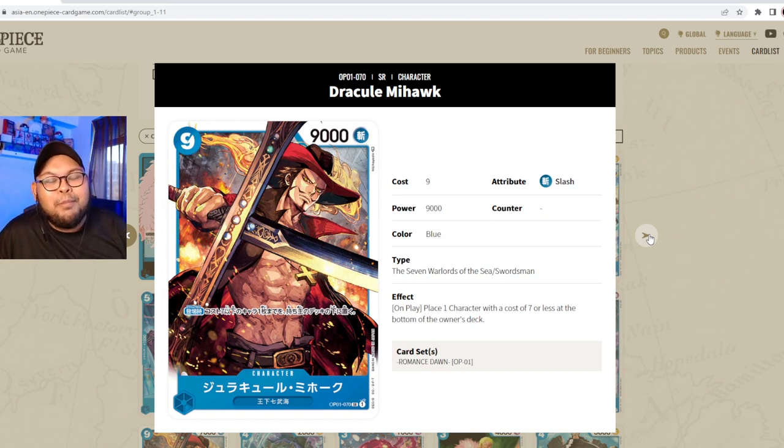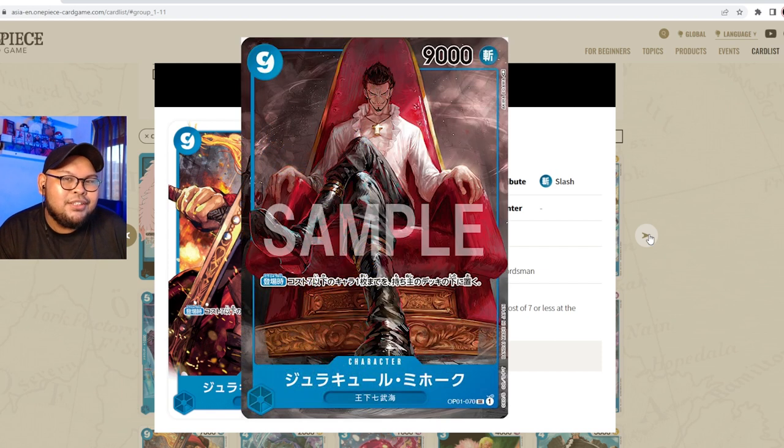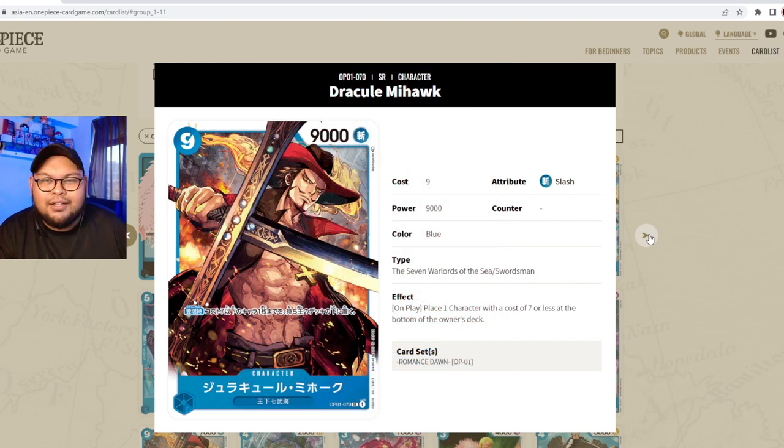Next we have the one and only Dracul Mihawk — nine cost, 9000 power, slasher attribute, Seven Warlords and Swordsman. His ability is: on play, place one character with a cost of seven or less at the bottom of the owner's deck. This is your top-end for a dedicated blue deck. There are so many targets at seven or less — this sends them straight to the bottom, no recovery. Definitely get a three-off of this guy.